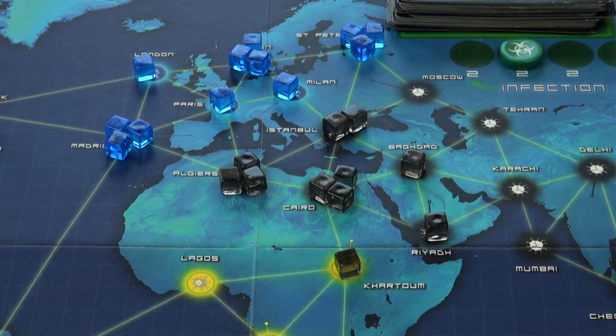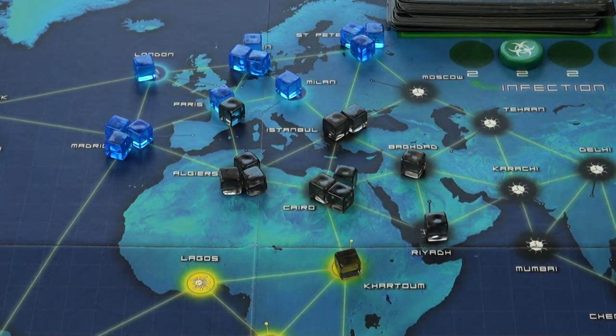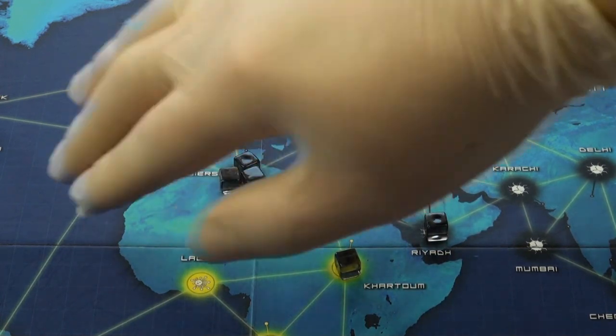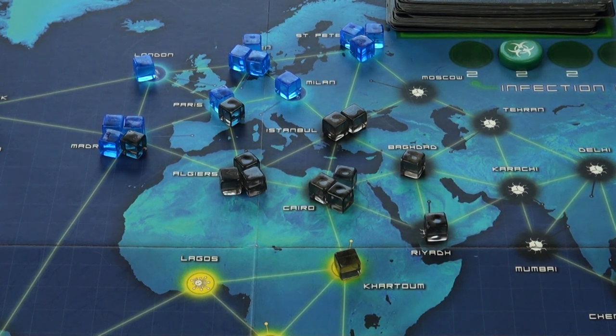There is a catch, though. In this example, the black city's outbreak reaches into neighboring blue cities, meaning that a black cube is placed in them as well. However, even though Madrid has three cubes on it already, it doesn't experience an outbreak, because the new cube is a different color. In theory, a very unfortunate city could have 12 cubes on it — three of four colors.